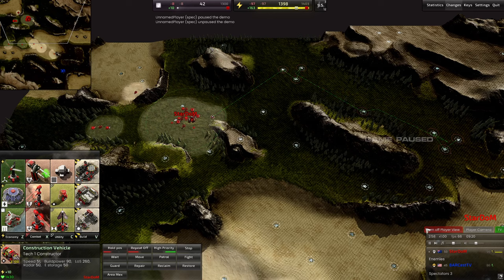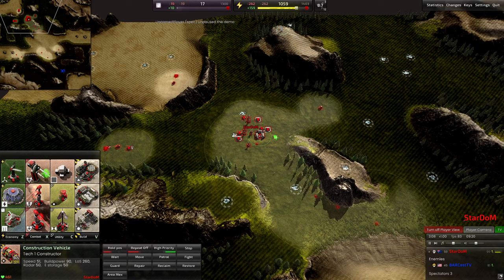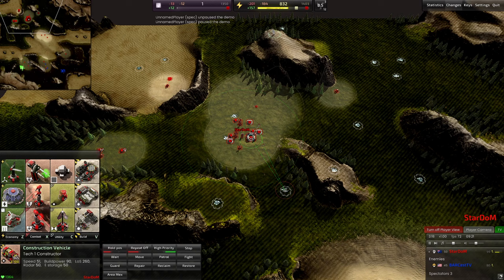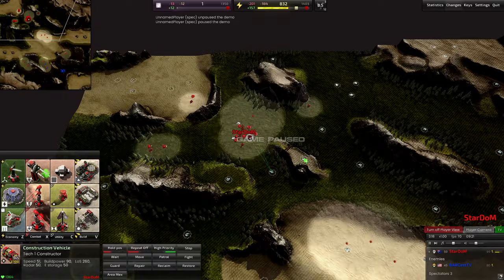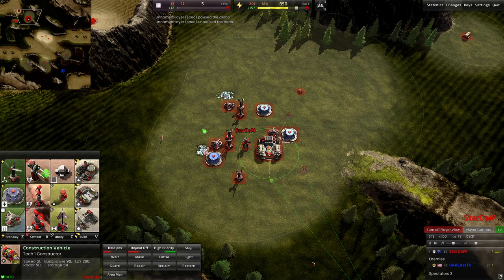The real bread and butter of how Stardom opened and scaled his economy is what he does with this fourth construction vehicle. Let's take a look at the minimap — he's got two scouts on the left side, two scouts in mid, one scout going right. He's looking for construction vehicles, looking for vulnerabilities. I ended up playing vehicles this match, though I really considered bots — if I were to do it again, I'd go bots.